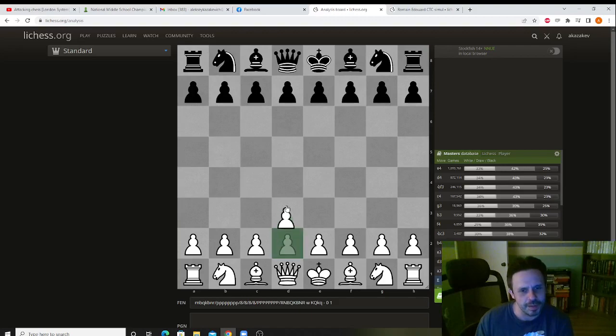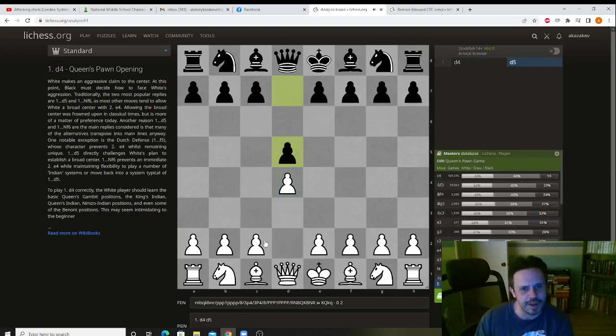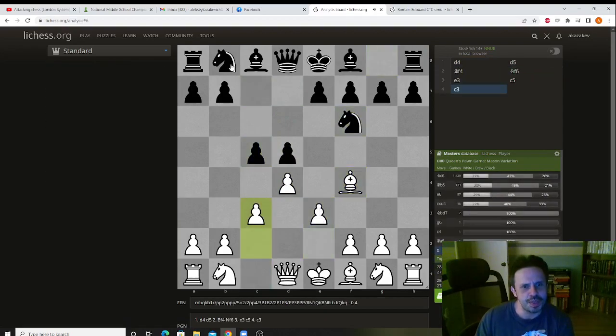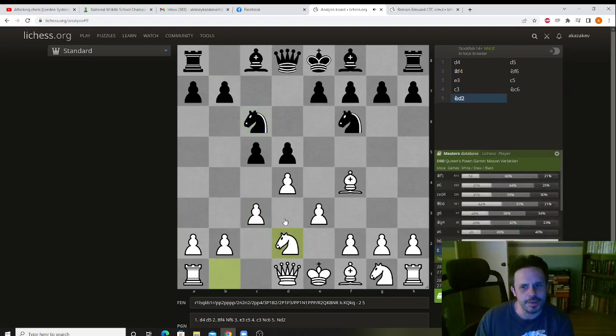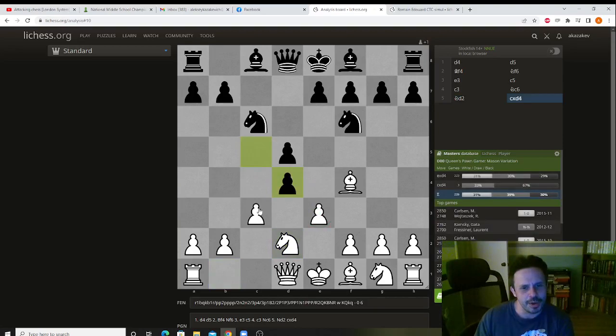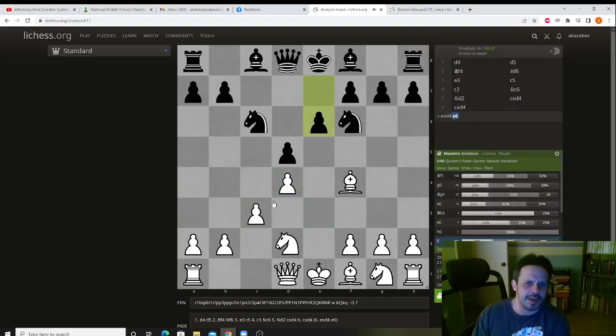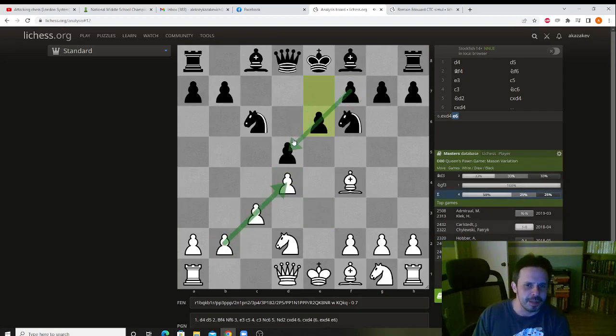What am I talking about? Let's take a look. D4, d5, Bf4, Nf6, e3, c5, c3, Nc6, Nd2, and one of the things that black can do is this. Usually you will take with this one. You can also take with this one, but that's just a symmetrical pawn structure with your knight slightly misplaced, because if you take here your knight would rather be on c3. So you will take back this way, and now we have this structure.